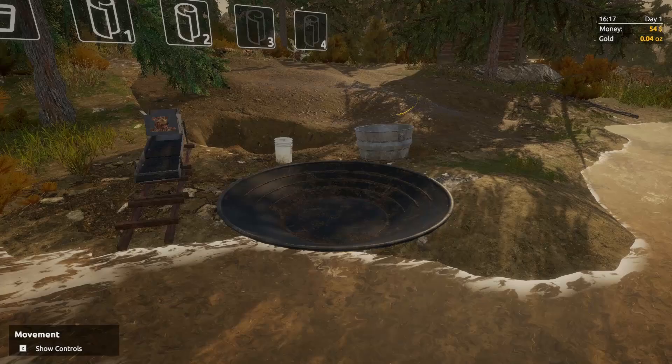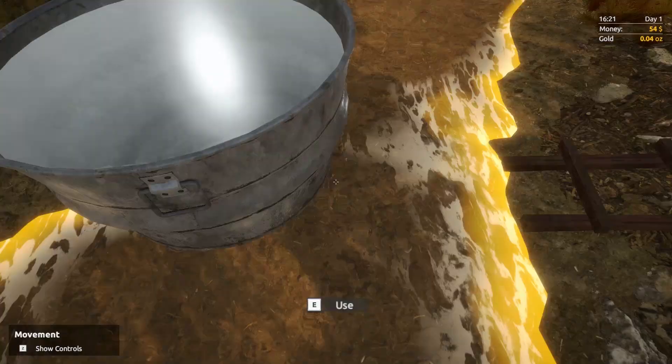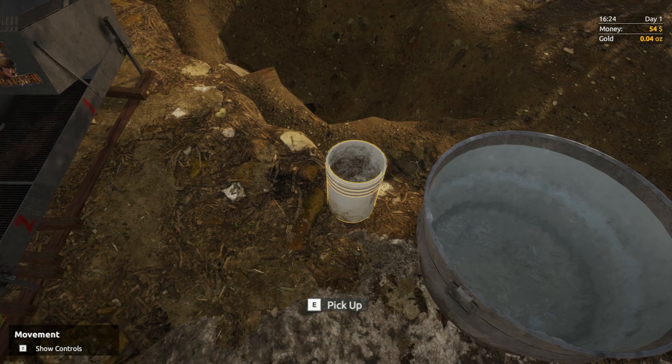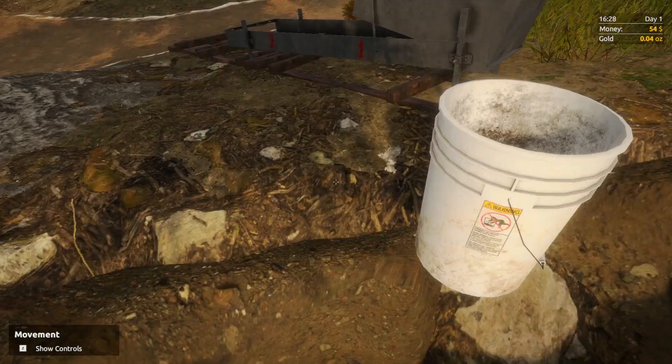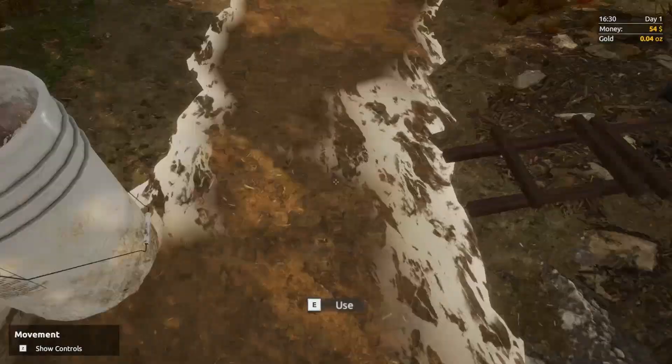Let's go ahead and throw that down there. Grab this — I have to see if I can remember how to do this. Fill it up with water. Bring this over here. Don't go down to the hole of sadness. Now, with the bucket, fill it up. Wow, it's already 4:30 PM. Fill up the bucket, throw it down here — filled up with water. Very good.